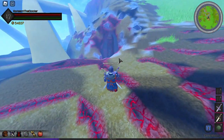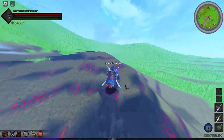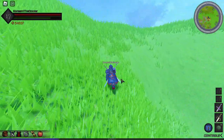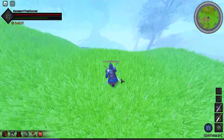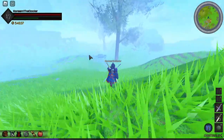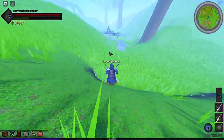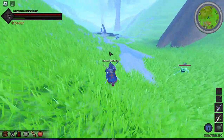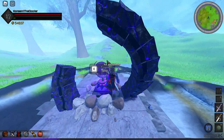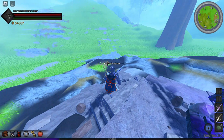Now go out, go left — let me raise the quality so you guys can see it. Go over here and here it is — here's the mirror fragment right there. Here's your other mirror fragment. Now for the last one, click K.